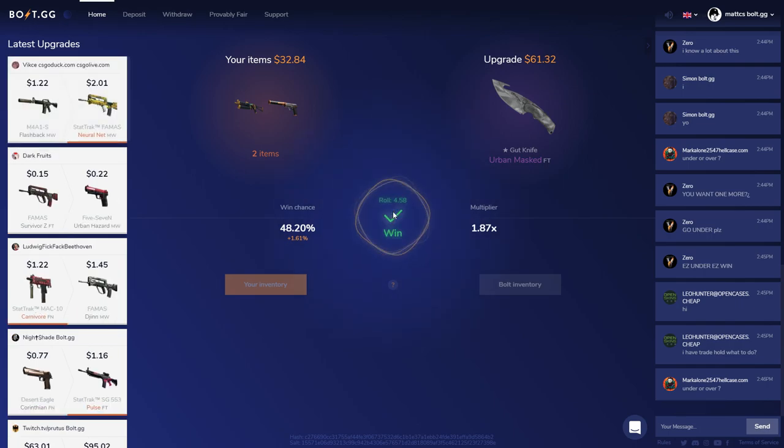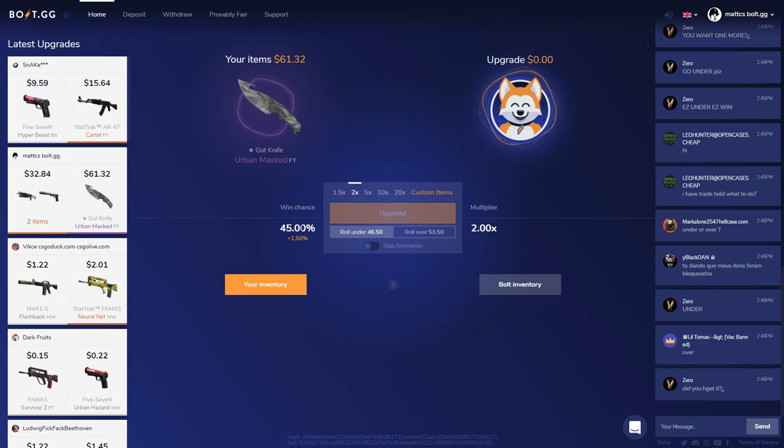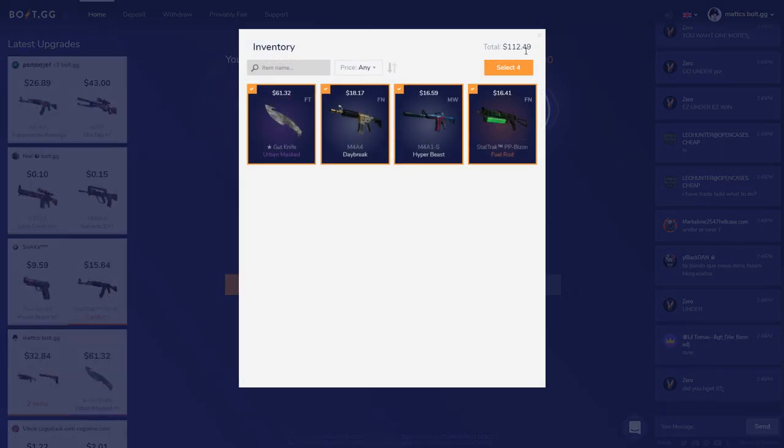BoldGG, be in my favor. Let's go — a 4! I could have gone for anything with a 5% chance and I would have won. What is my total value? I actually made some profit — $12 up right now. What I want to do is go for this item, select it, and go over to the BoldGG inventory.